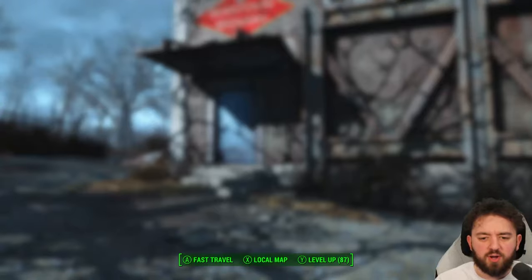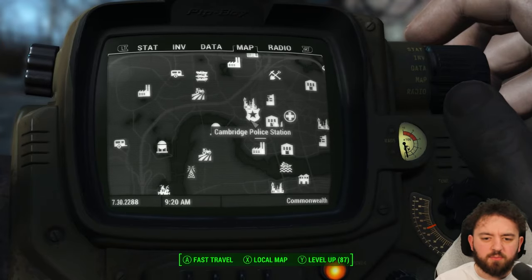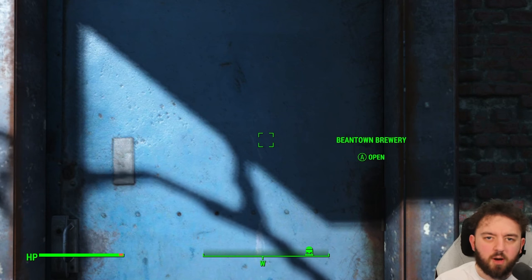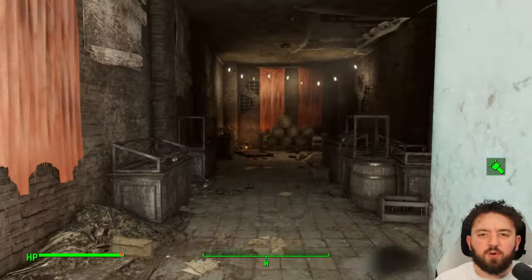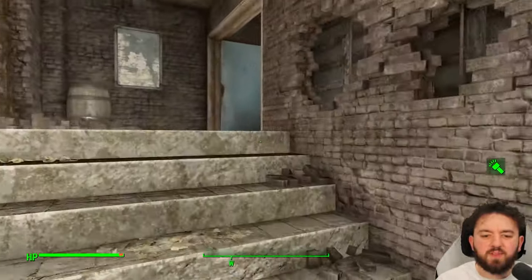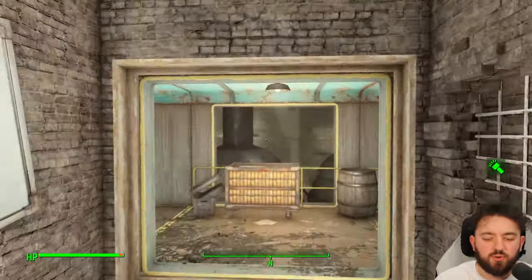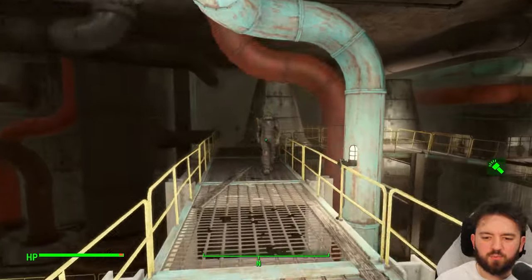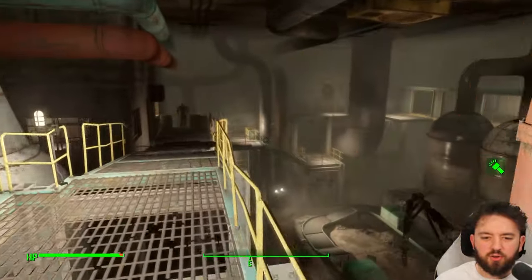First up, you'll want to hit up Beantown Brewery. It's just west of the Cambridge Police Station. It does have a few raiders, but the comic's pretty easy to get. If you've always wanted that American dream, this is the comic for you. If you can see, you can build Picket Fences. So get that nice white Picket Fence out the front.